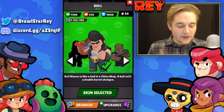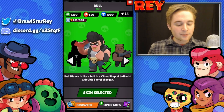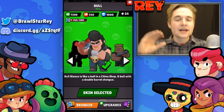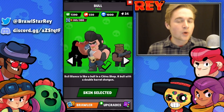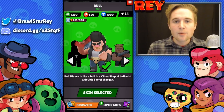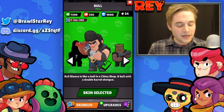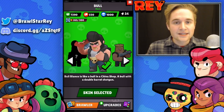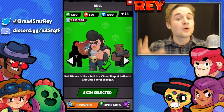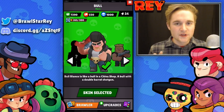Bull on paper does a little more damage than Daryl, however you have to account for the fact that Daryl shoots twice. The issue with Bull is that sometimes you can miss a bunch of shells on opponents and miss out on a lot of damage, where Daryl's shots are more forgiving. But if you get close and time your shots correctly — which takes a little practice — Bull can be very devastating.